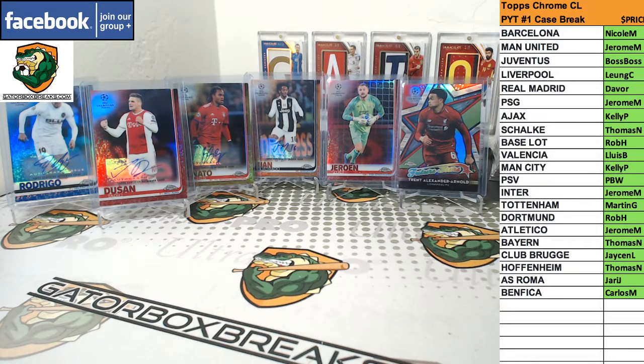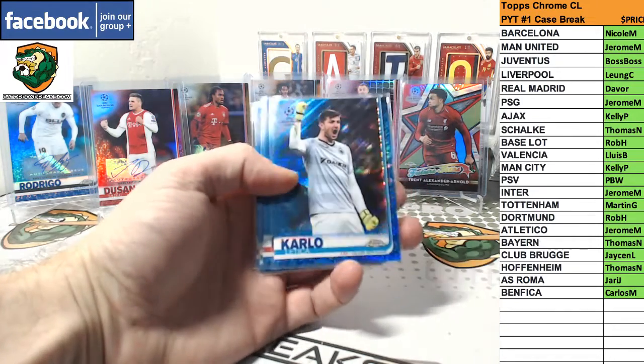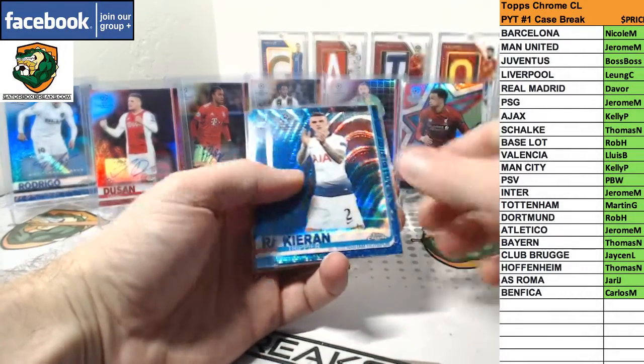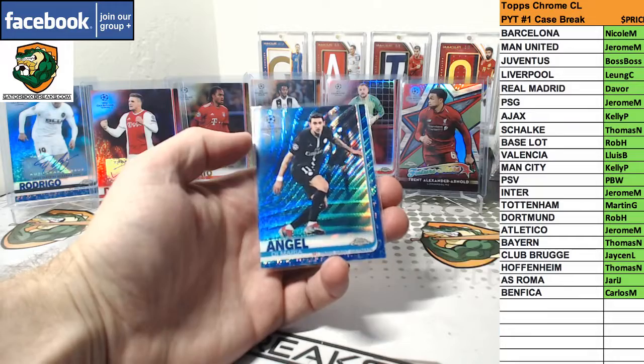Blue Waves, numbered to 275. We have Latika, Lewandowski, Trippier, Silva, and Di Maria.